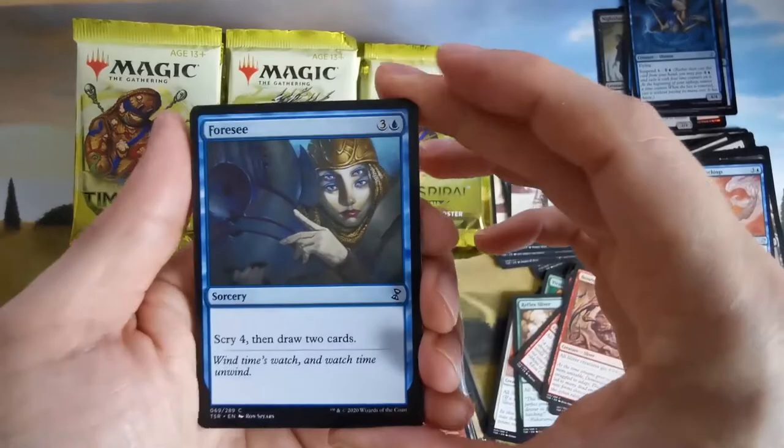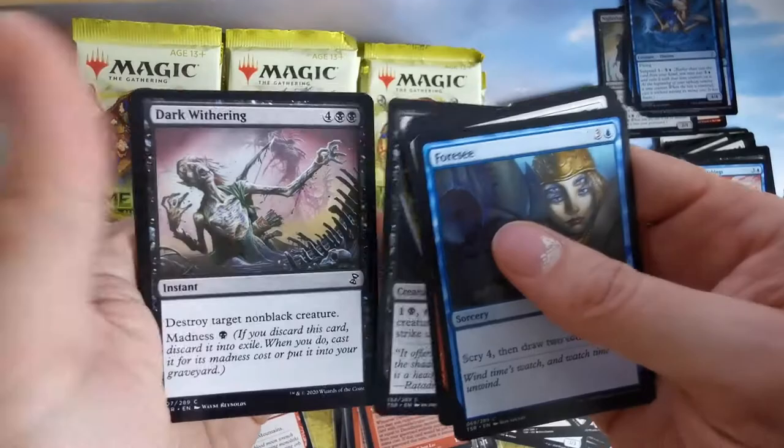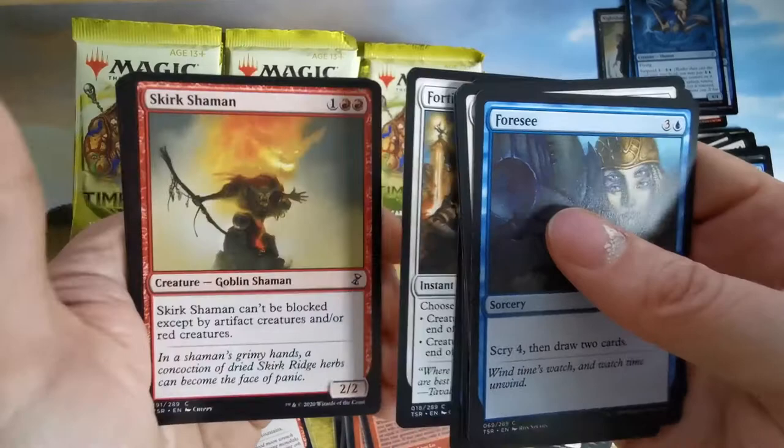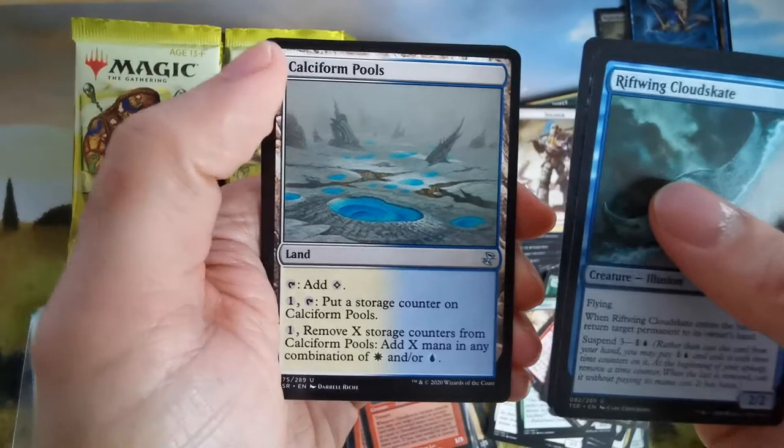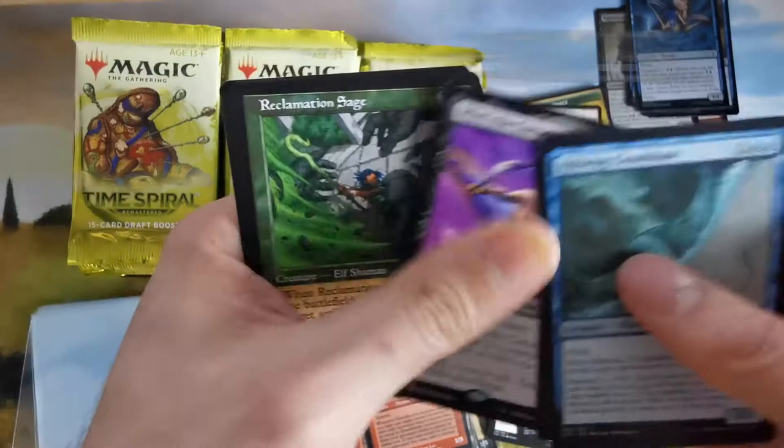Scry four, draw two cards. We are of course looking for Ponder, we are looking for Chalice of the Void. We have an illusion. These lands — not sure what to think. Vampire cats — we always like cats. And we have Reclaiming Sage.